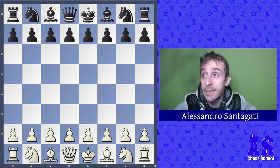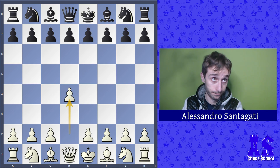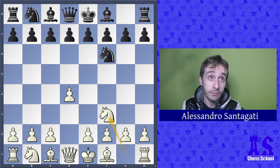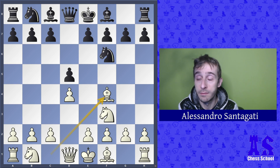This is game number six in which Dinkley Run is white and he played d4, knight f6, knight f3, d5. After move 3, we have the London System.